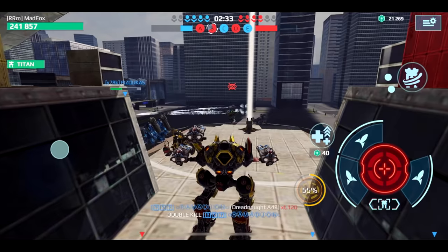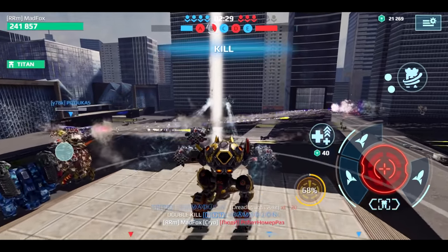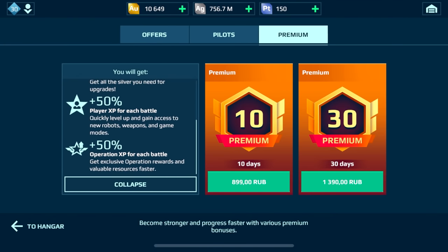After activating the boosters, you can't put them on hold, so make sure nothing breaks your flow once you fire up your boosters. Premium also increases the amount of silver received per battle, and booster and premium bonuses sum up.